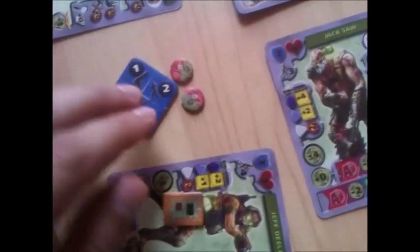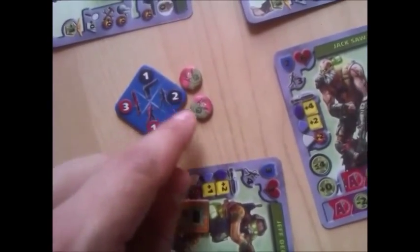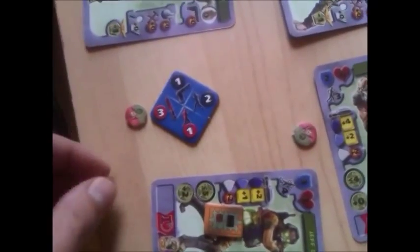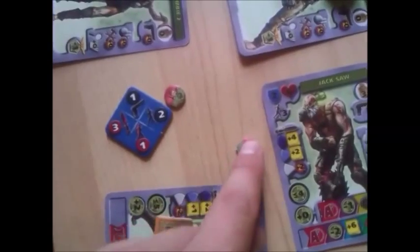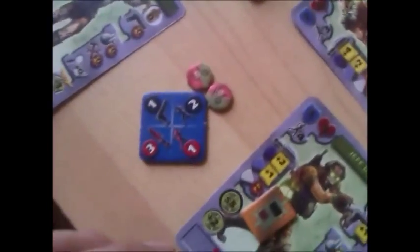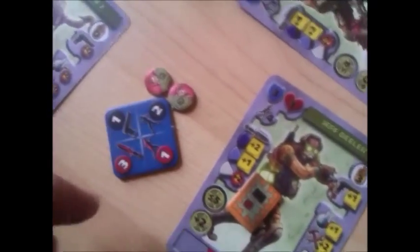With movement, if you want, you can spend it one at a time, whereas any other order section, you have to use it right away. If you're going to use up to the max, you have to use it immediately. Otherwise, anything you don't spend - for example, if I were to spend one of the three close combat here, the other two available close combats would have been lost. So only with movement can I go one at a time. In this case, I don't have to - I will spend the two immediately.